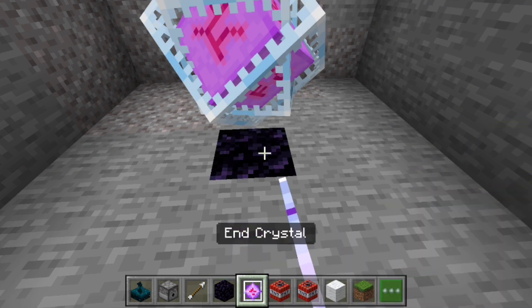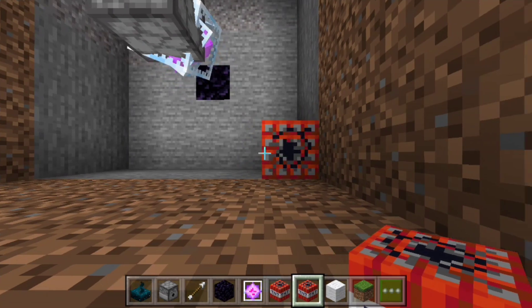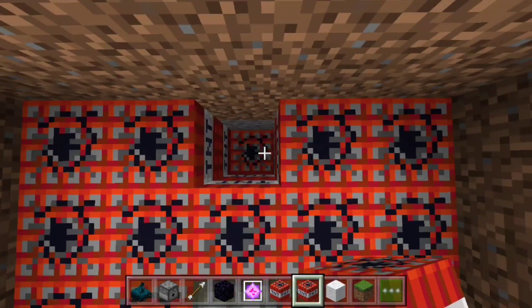You want to have obsidian with the end crystal, which is going to create the instant explosion, and you want to surround it with TNT just to make sure that whoever comes across it is surely going to die.